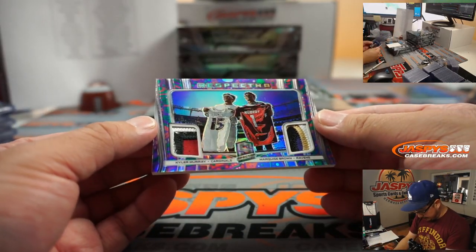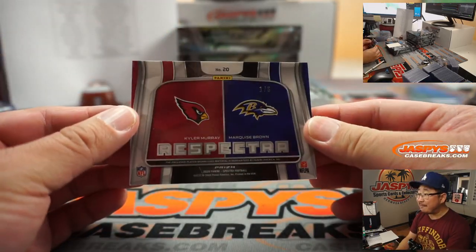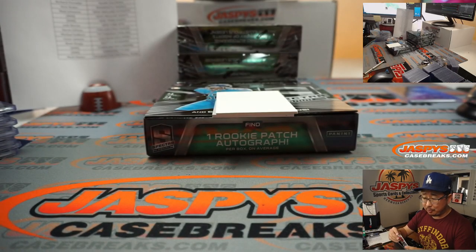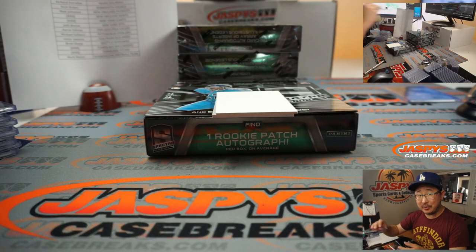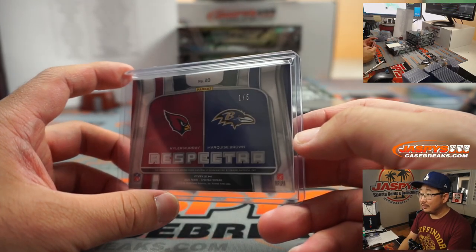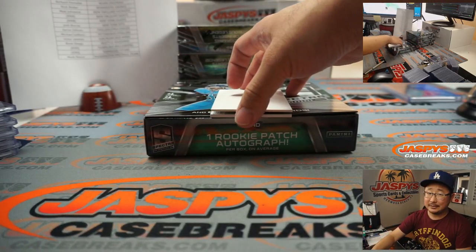We've got Respectra — Kyler Murray and Marquise Brown, 1 out of 5. Cardinals, Matt Johnston. Ravens, Aaron Billingsley. One of those guys is going to be happy, the other is going to be sad — one man train whistle, the other man sad times.